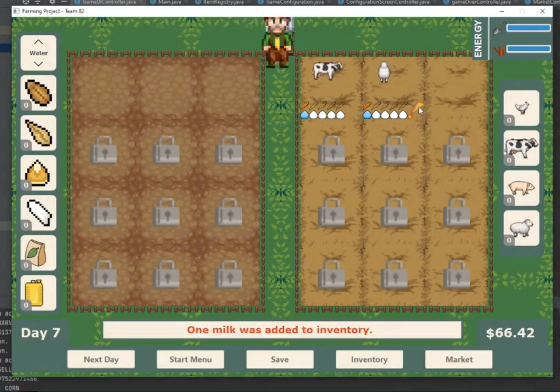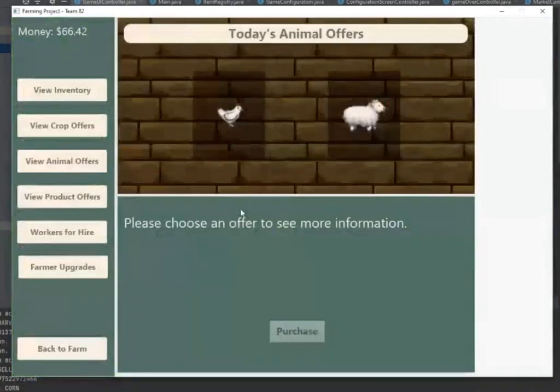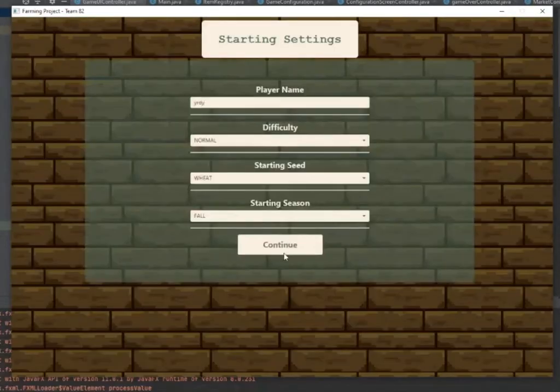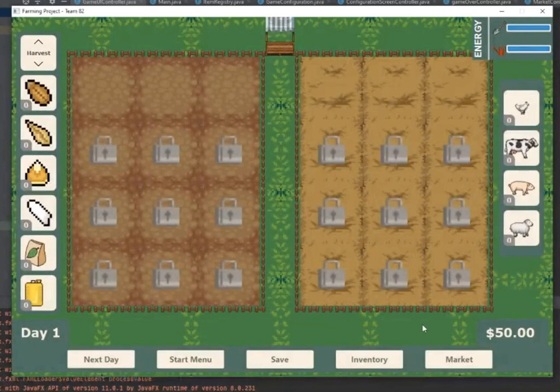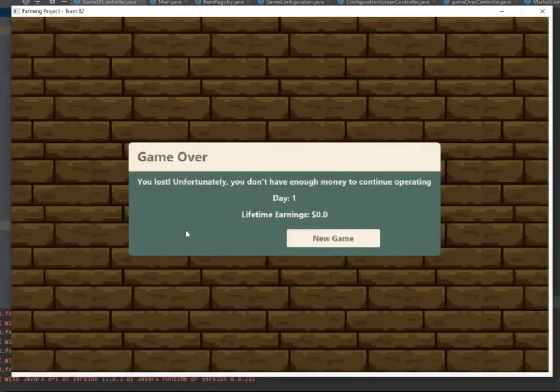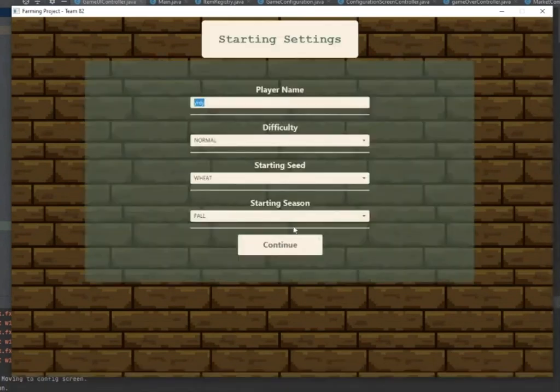Also, we have some products from these animals. Now we just want to show our game over screen, which happens when you don't have any seeds to plant, no crops to sell, and you have less than $5. We're going to spam some of these upgrades to make us broke — and when we click that, we should lose. We lost on day one and made no money overall. We have the option to make a new game if we want, but we lost.